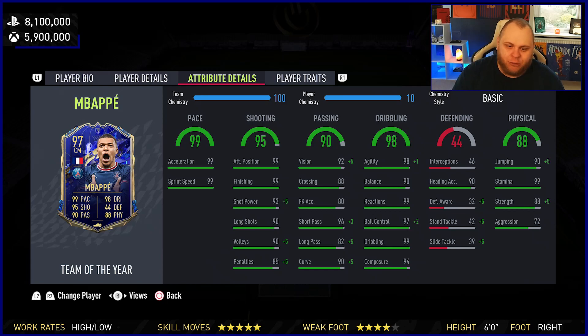The rest of the stats: 93 shot power, 90 long shots, 90 volleys, with pace capped at 99 and 99. There's no need for Hunter, Engine, nothing like that. The only one I'd suggest, looking at it, is if marksman boosts balance. That's only going to improve a few shooting categories, even though they're pretty much maxed out, but you want to boost the balance somewhat — and marksman does boost reactions too.